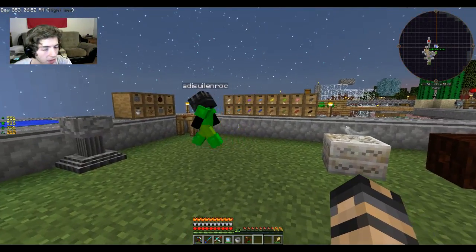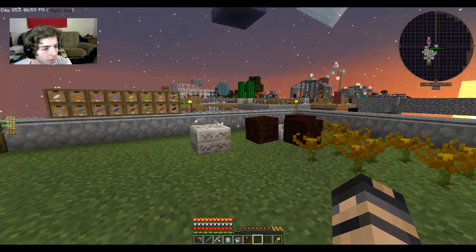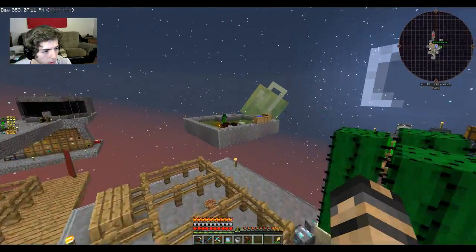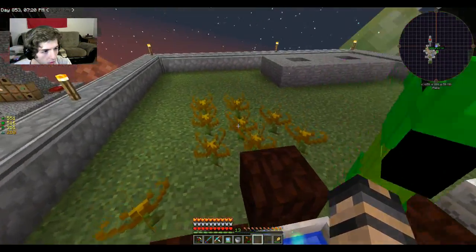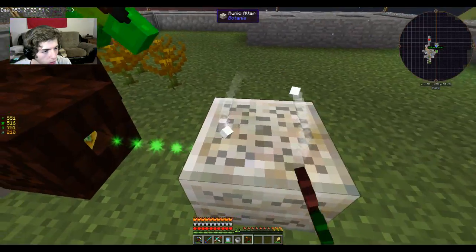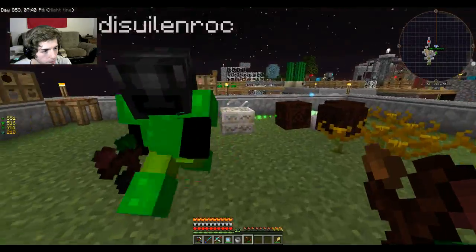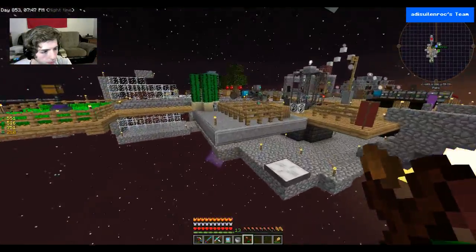We're back, but we have to cut the episode a bit short — sorry, having some technical issues. My game has crashed about twice since we went off. We added more Mana Spreaders to the Mana Pool and got the Endoflames spreading mana — it's about half full now. He made a Runic Altar, which is used for crafting botanical runes, and we're still getting Living Rock and Living Wood.